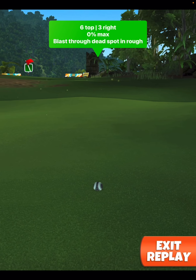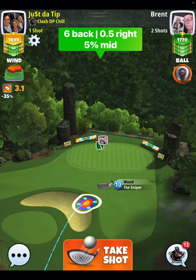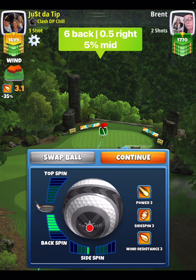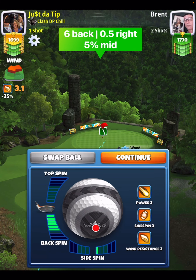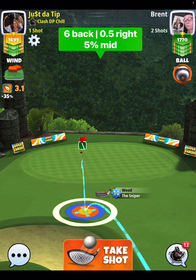On this type of yardage at 360, I'm gonna be right at mid distance of my sniper. I'm gonna go six back, half a bar a side spin to the right, and then I'm gonna pull this one five percent at mid, and I do come in pretty center of the cup for that albatross.